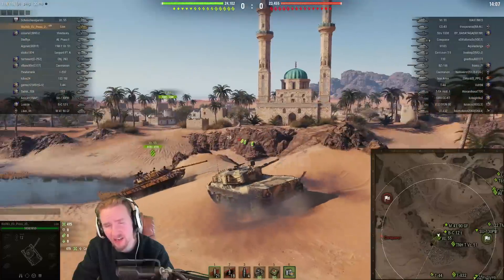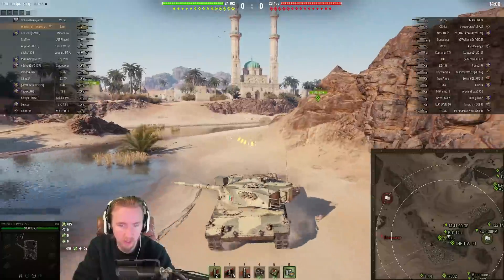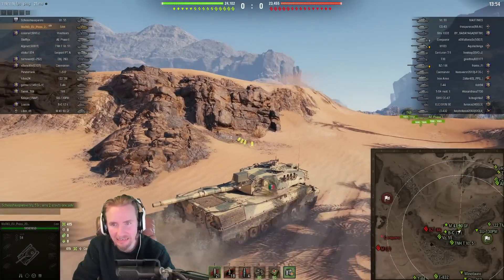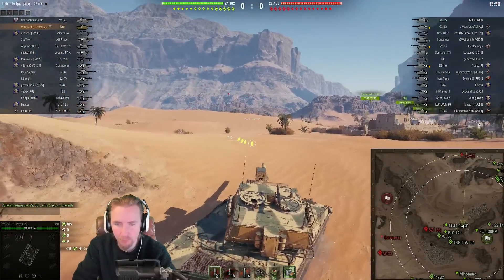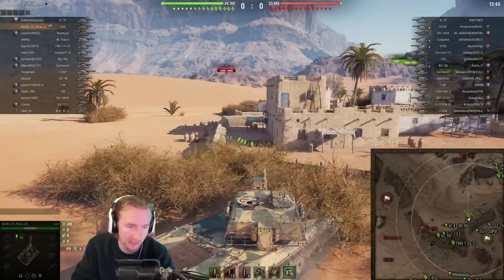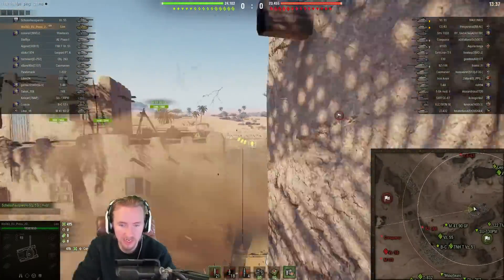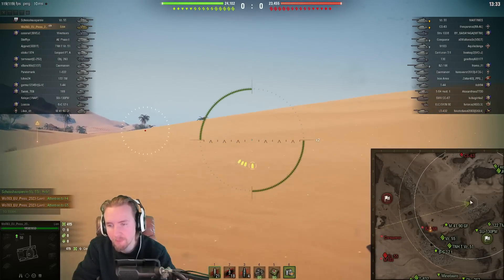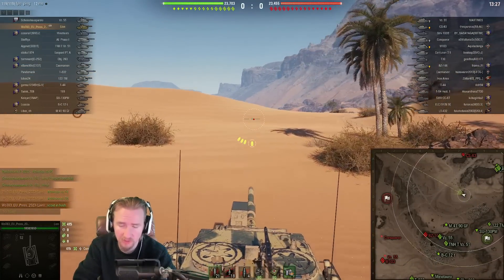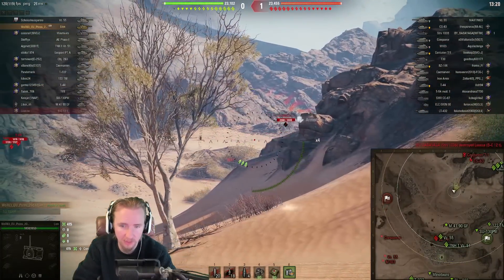It's a weird tank because it doesn't really need Vert Stabs to use as an auto-reloader, since the 4.5-second intraclip reload means you have time to aim — but you need them to stay dynamic and keep shooting. I spotted across the middle and got a sneaky shot on the Conqueror. The enemy heavies went the safer route. In this situation I'll tell my team to scout in the bush while I look for ambush shots — CS-63 spotted, we hit it.